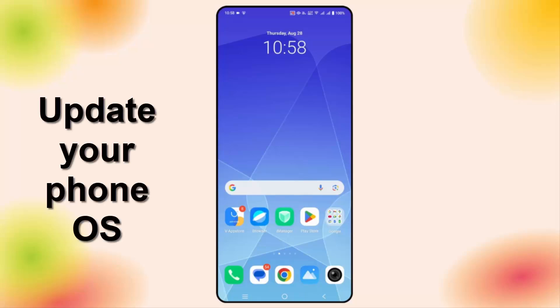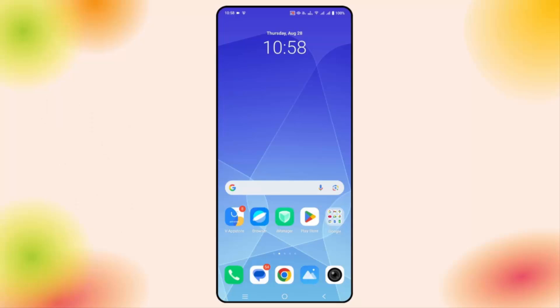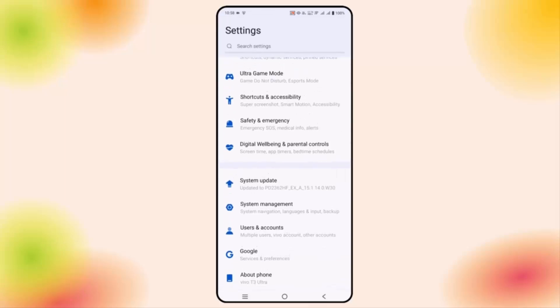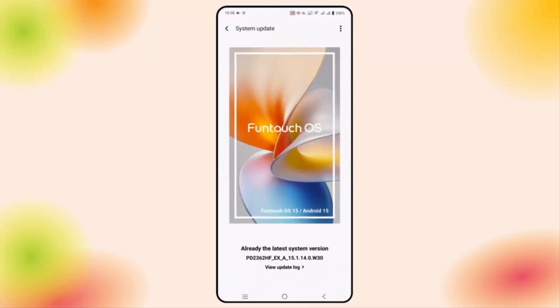Next, check your phone OS update. If your device needs an update or your phone OS is running on an outdated version, this kind of problem can occur. Go to Settings, click on Search System Update, and if there is any update available, update your device to the latest version, then try launching the game.